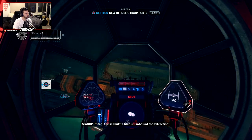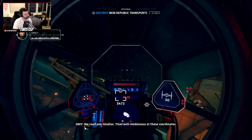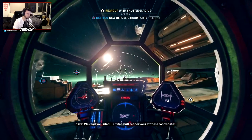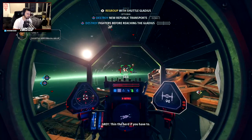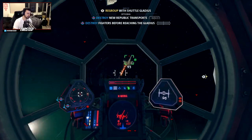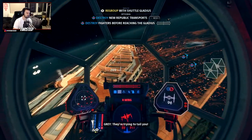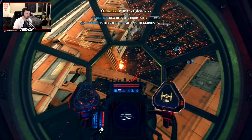Gladius inbound for extraction. We read you, Gladius — Titan will rendezvous with these coordinates. Thin the herd if you have to. They're trying to tail you. I'm in position.